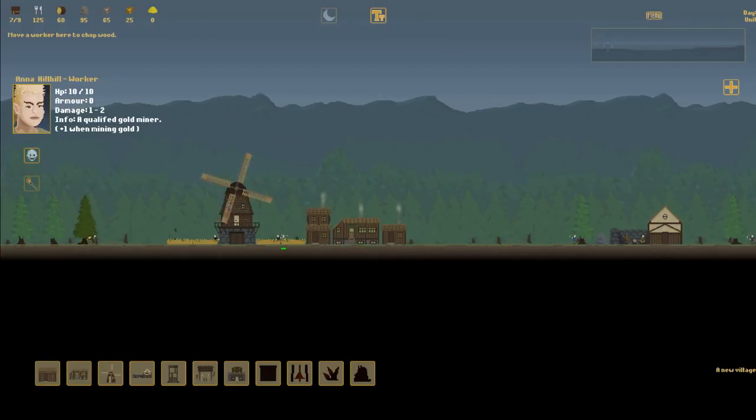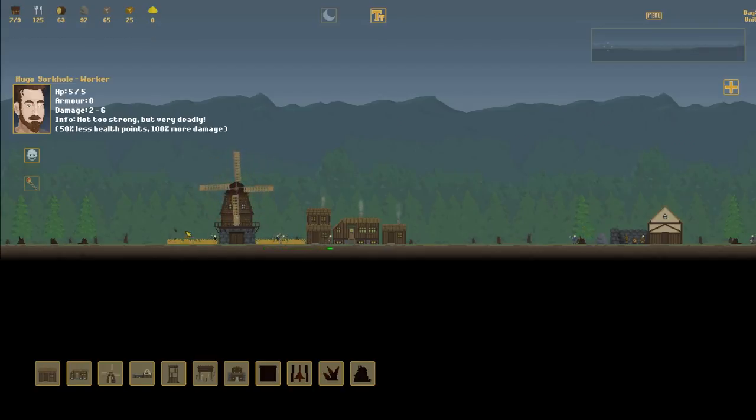Where's my builder? Actually, we have a guy coming in here. I'll probably just get this guy to build. Not too strong, but very deadly. Perfect! That is the perfect archer unit. Archers are generally not going to get damaged anyway unless things go badly. So definitely want to get this guy as an archer.